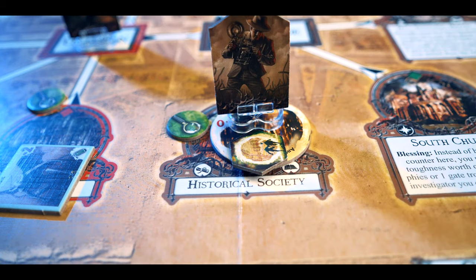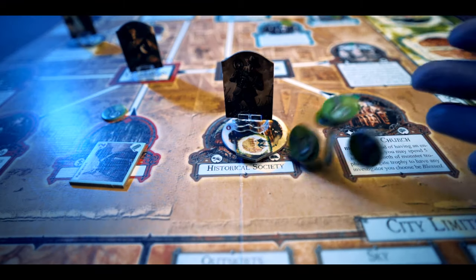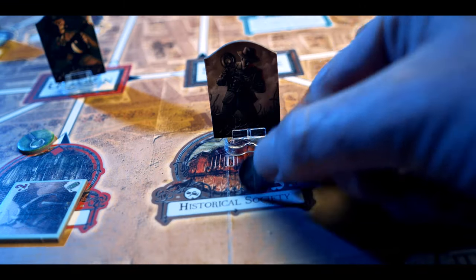You'll need to do a skill check to close the gate, and if successful you take the gate marker as a trophy usable later in the game. You can also seal gates by spending five clue tokens to place an elder sign, meaning no more monsters can come through that gate — a bit like locking yourself in a downstairs bathroom.